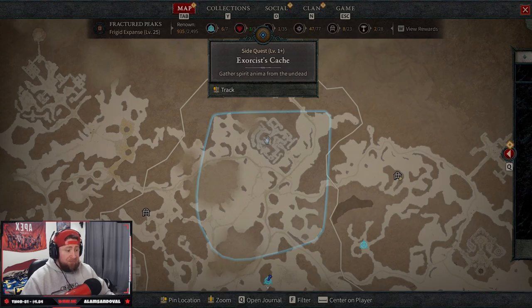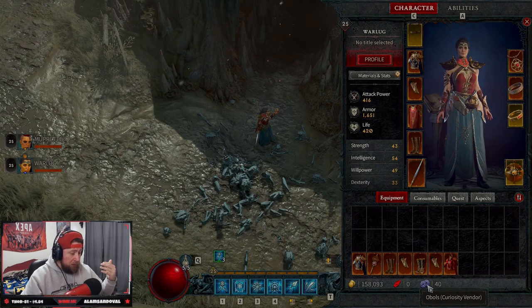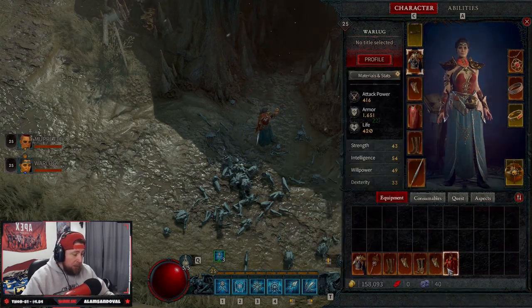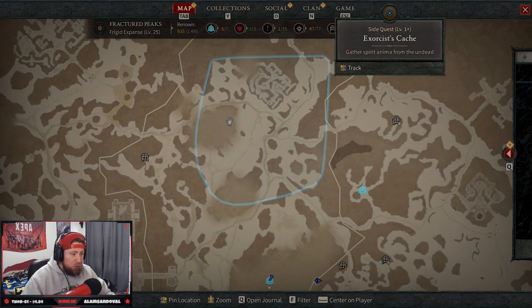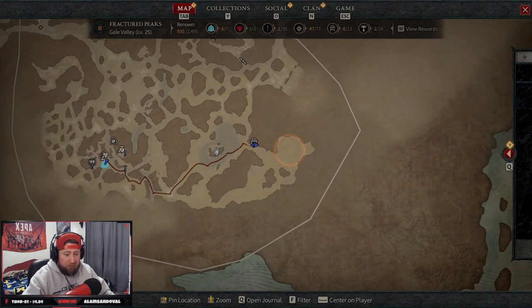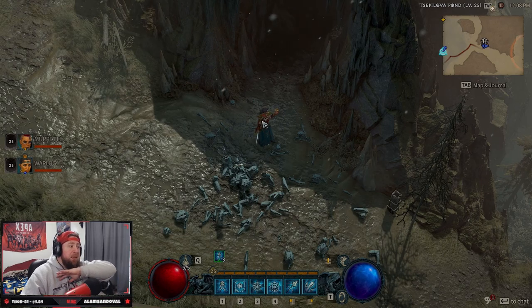Then a chest will spawn and you open it — it has a chance to give you a legendary item. More importantly, it gives you Obols, which is great for rolling at the new Kadala for legendaries. That's a really strong way to get legendaries in the beta. But I found that after doing that event, going back and forth, the best option is this dungeon — shoutout to my community for showing this to me.